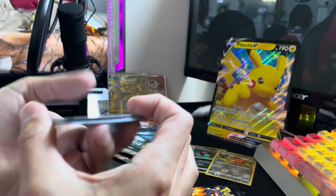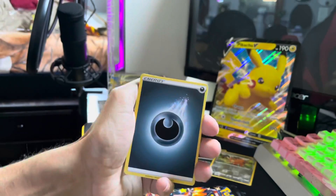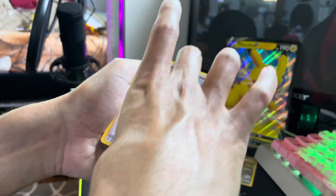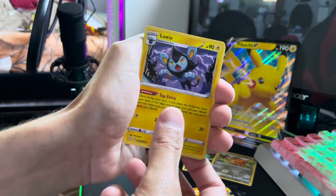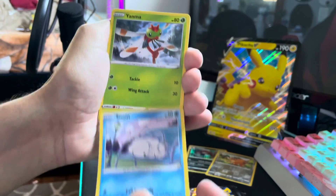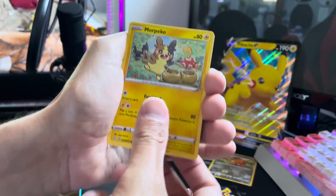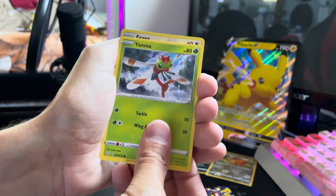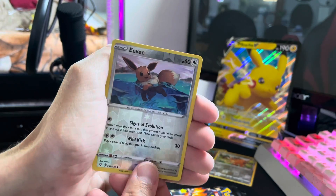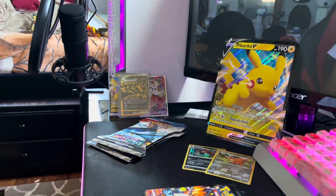Another code card. Four to the front: Gym Trainer, Luxio, Eldegoss, Snom, Yanma, Eevee, more Peko, another Yanma, another Eevee — cute little Eevee. And a Boss's Orders.